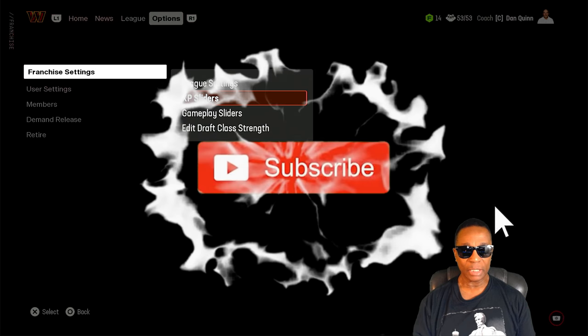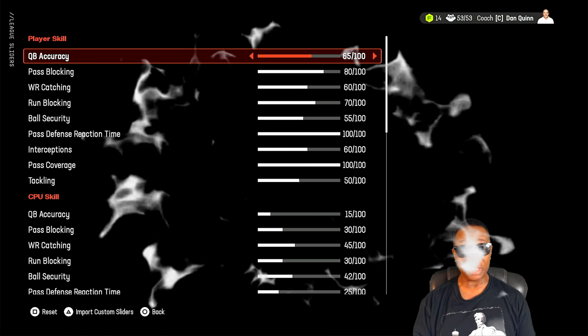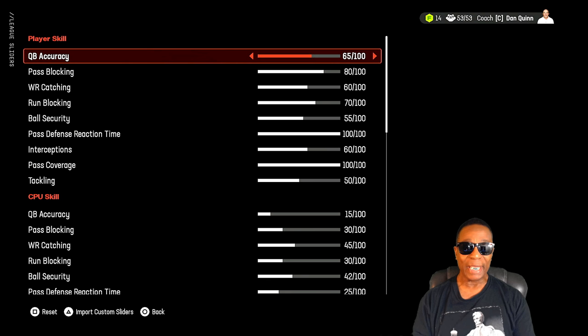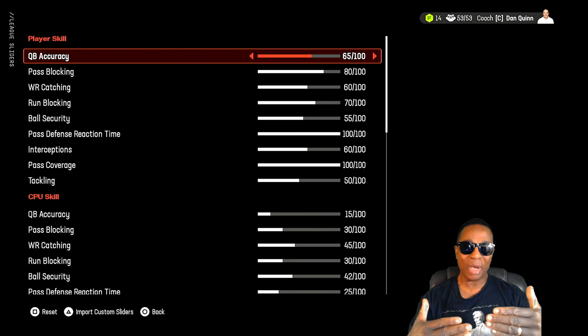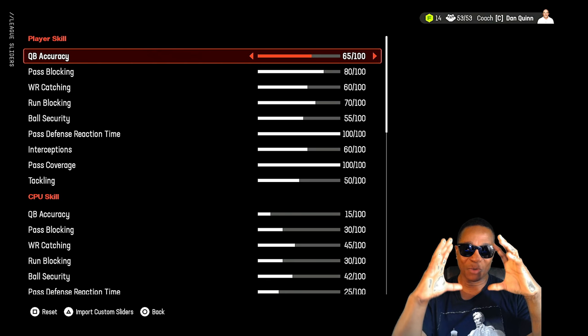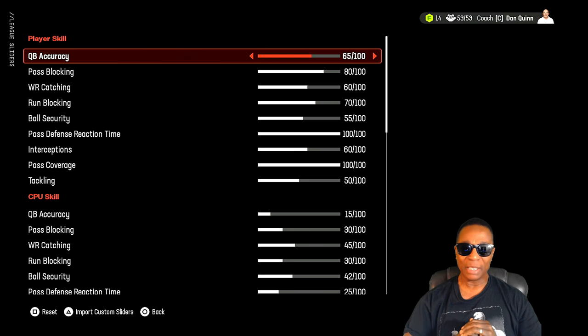Quarterback accuracy might seem kind of high but 65 works out perfectly. I try to make it as fair as possible because a lot of times when you throw beautiful passes, the CPU defense gets in the way — your ball might hit off your receiver's fingers or not line up with his hands. At 65 that ball is going to get right there. Pass blocking at 80 because I realized — if you saw my last stream — your receivers don't even get halfway through their routes before you're already getting pressure and getting sacked. 80 gives you a fair amount of time to throw the ball and let your receivers get out.